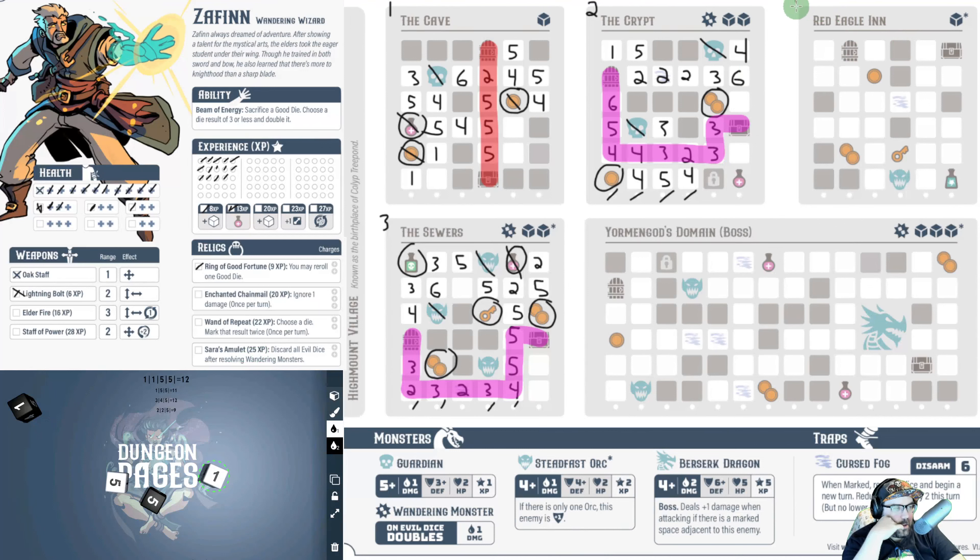I can't take this weapon — don't have enough XP — so all I can take is this ring: I may re-roll one good die twice. Now we have to go to the Red Eagle Inn next. We're only rolling one black die so we should be okay. Starting off with some potential damage — I'll use a coin to change that black four to a three so we don't take damage from the steadfast orc.